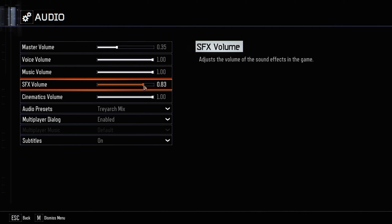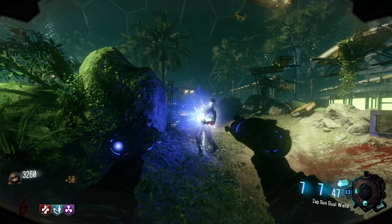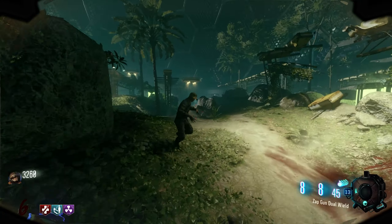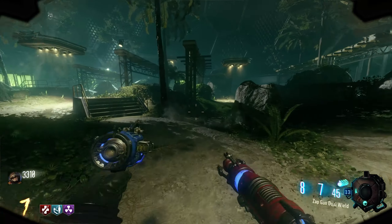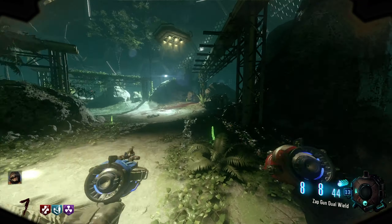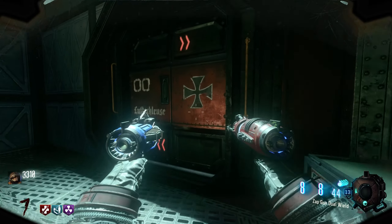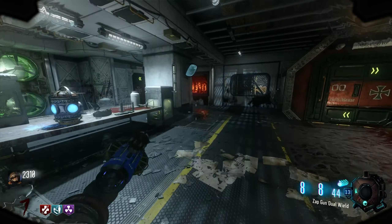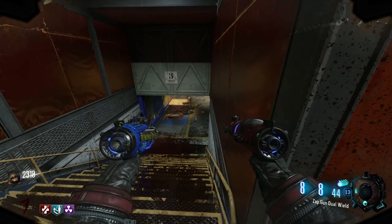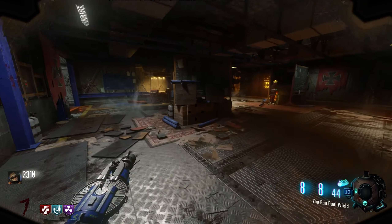It's a tiny bit loud — we'll lower it down to 0.8, that'll be a bit easier on the ears. We're at 3,260 points. I'm going to run through and find the hacker. We don't have Nova Crawlers yet — is that because I haven't opened up this laboratory area? So now they should start spawning because I opened up this area.